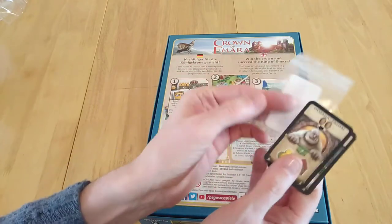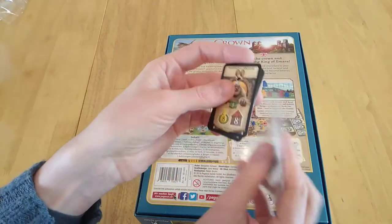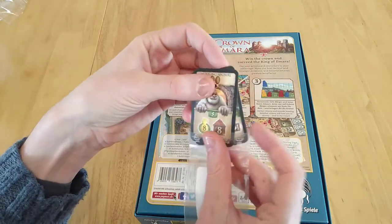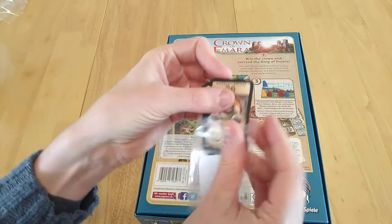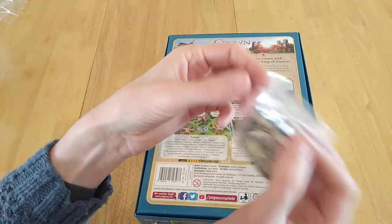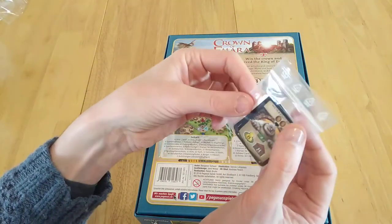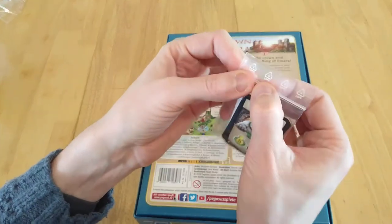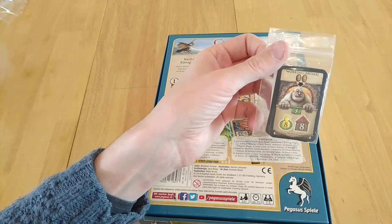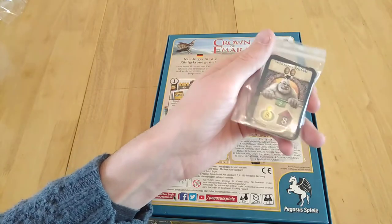So these are the promos — they come in a bag. You can buy them on BoardGameGeek; there's a listing if you look under the buy option. The cheapest ones are on there, currently shipping from the UK. So that is Crown of Amara, the promos — if you're interested in them, by all means have a look and see what you think.